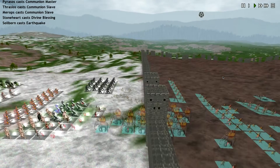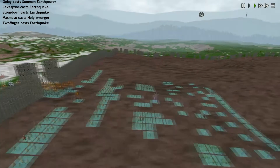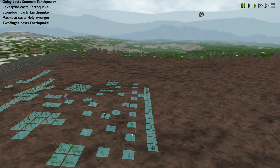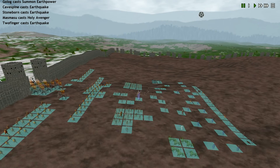I'm surprised that they — our guys went too fast. Curse of Stones. Earthquake — that was the other one I was worried about. That was the main reason I threw Body Ethereal up, because it does make it harder for Earthquake to hit. So you can see our — only two or three units took damage from that, from the looks of it.